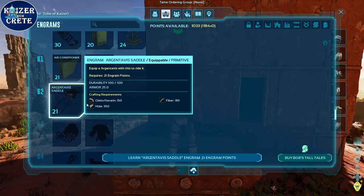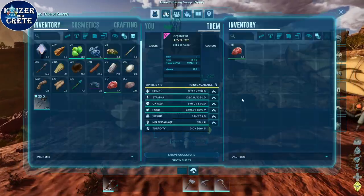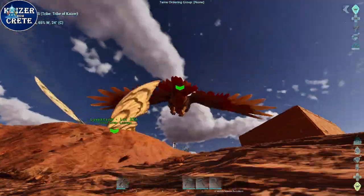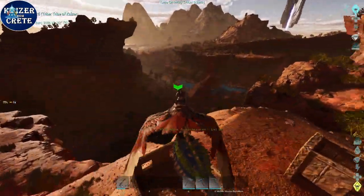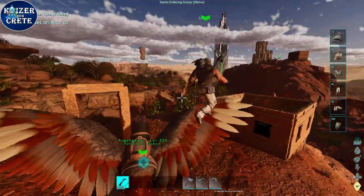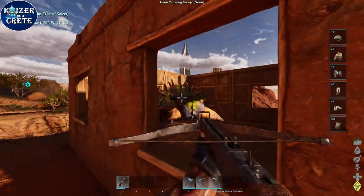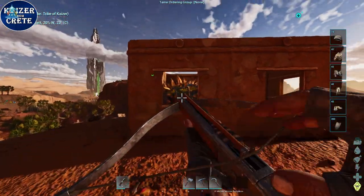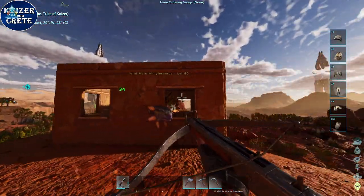After you have done this enough, get yourself an Argentavis saddle and hop on your Argentavis. Go get yourself an Ankylosaurus and do the metal runs, and now you are pretty much set. You have your starter base, you have your starter dinos, and the rest is just enjoying the game. Get more levels, get better, collect stuff, go for the drops.